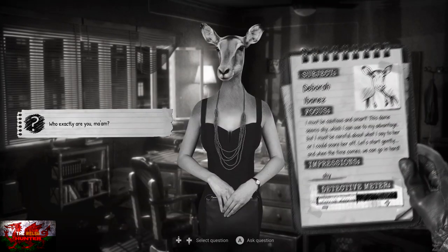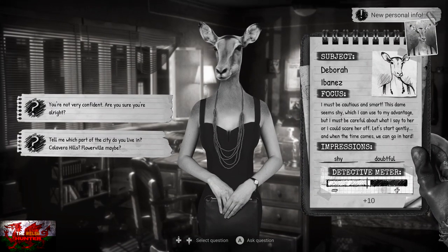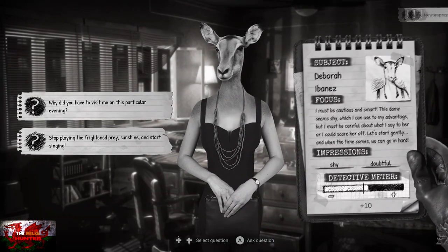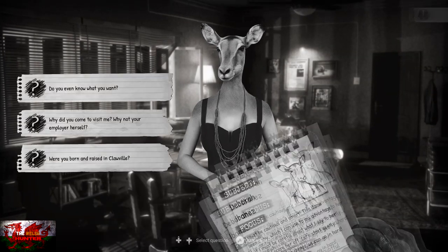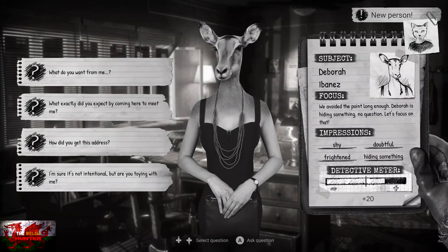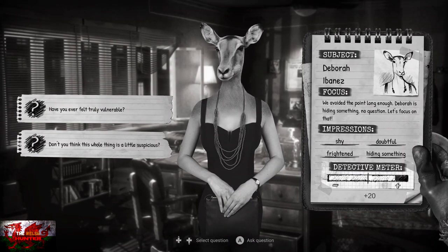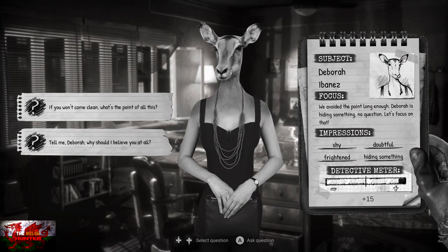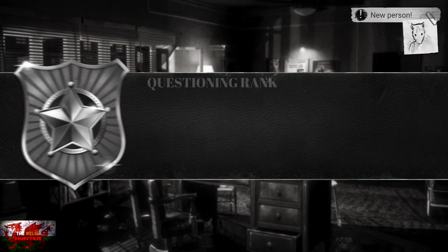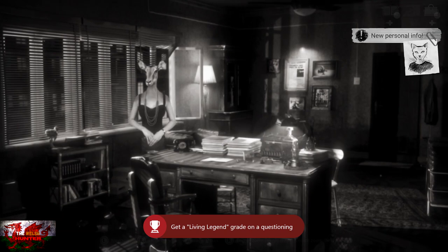It's probably worth doing this so you don't have to go through the game again. Here are the eight questions for Deborah: Who are you exactly? Which part of the city do you live in? Why did you have to visit me on this particular evening? Why did you come to visit me? Why not your employer herself? What do you want from me? Don't you think this whole thing is suspicious? Tell me Deborah, why should I believe you? And finally — be honest, what are you so afraid of? Answering all eight questions correctly should get you 100% focus accuracy, the Nice Work Partner achievement, and the first Living Legend rating.